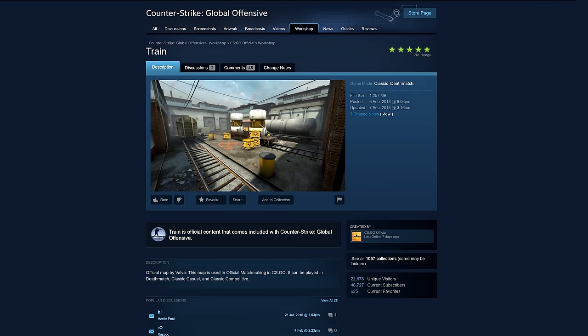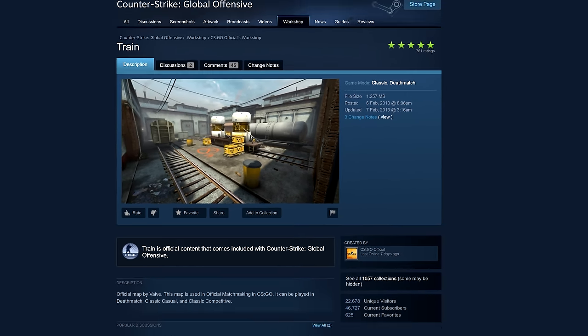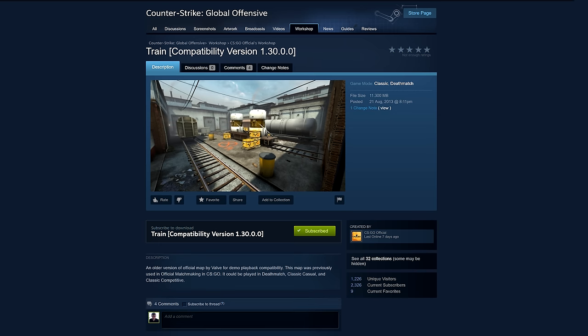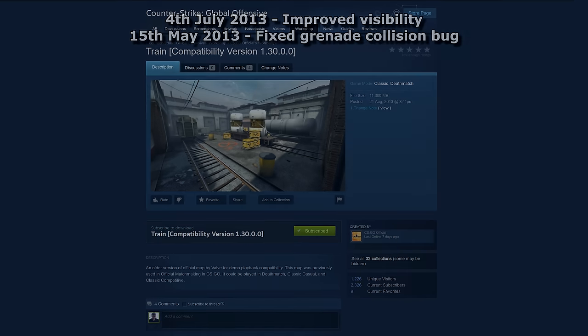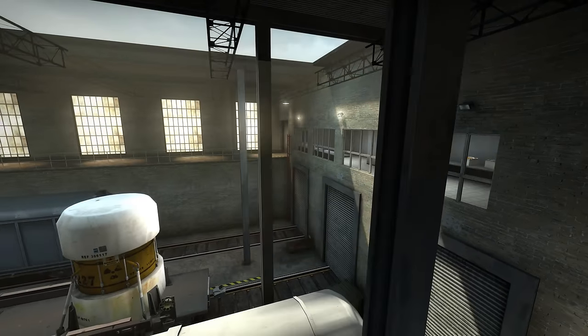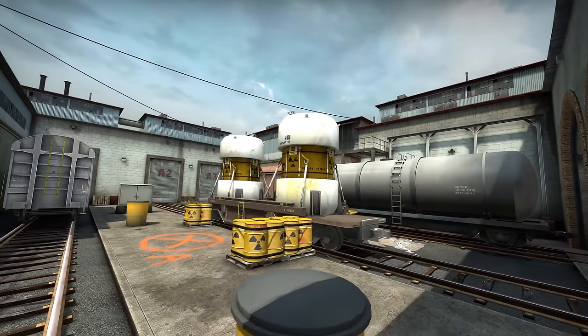The earliest versions of Train are a bit fuzzy since the Workshop only came to Steam after CSGO was released. According to the upload number, the oldest version of the map can't be subscribed to since it's reserved for the official version. So the earliest version that we can actually play is the one in the game up till August 2013, which according to patch notes already had less fog, better grenade collisions and other minor improvements over the original. The August 2013 update contained many useful changes, making it the final definitive version of the old map design.